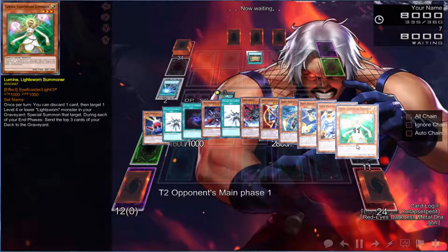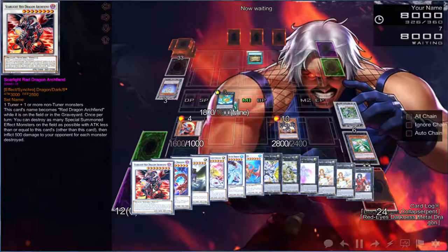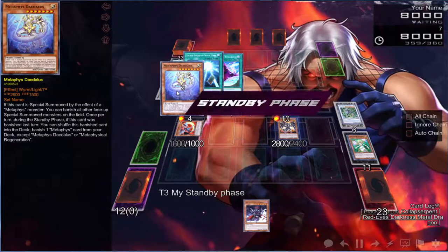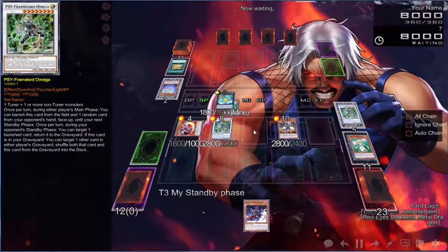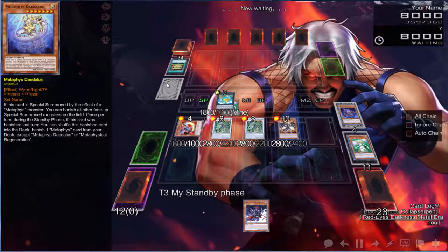We have double Omega coming back and our graveyard is loaded. We have one more Chaos Sorcerer, two more Light Pulsars, and we still have a Gorge ready in the deck. If he doesn't get rid of Leviere... oh no, he's playing Metaphys. Okay, well that's fine. Do we just win here? Yes — this is the one that banishes a card. This game is over.